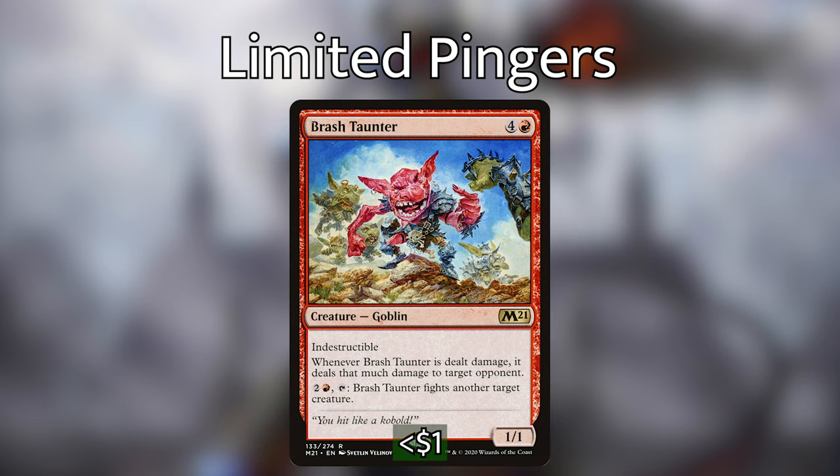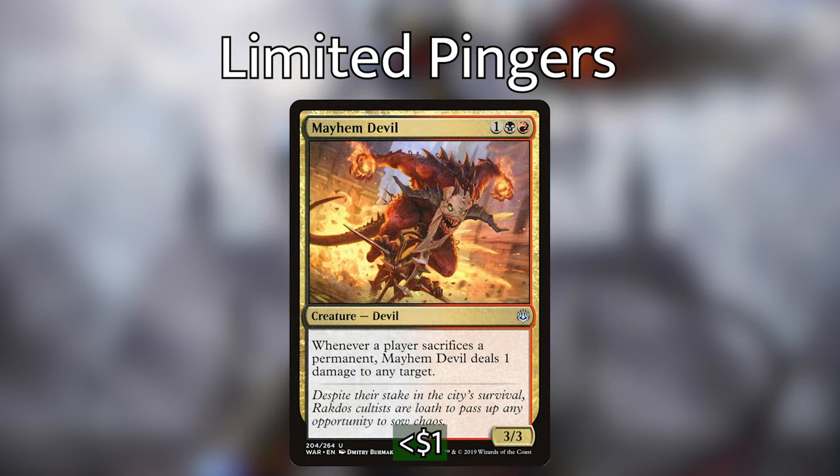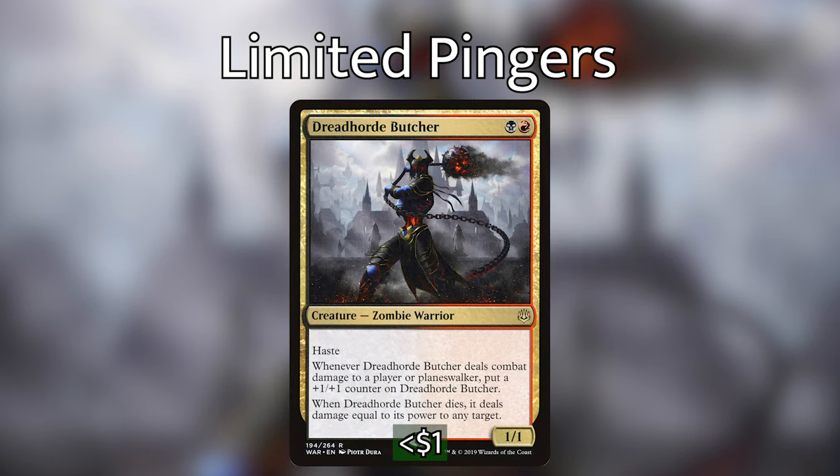Brash Taunter works a little differently in that you have to pay for him to fight another creature, but he has indestructible and any damage done to him will be done to any target, which means he can be a pretty flexible blocker and can be turned into a pinger if we need. Mayhem Devil can't ping on his own and has to rely on sacrificing permanents, but the great thing is he triggers off of everybody sacrificing permanents, so he can be a deterrent for people using fetch lands or things that generate treasures like Dockside Extortionist or Smothering Tithe. Dreadhorde Butcher isn't really a pinger, but works better when he has deathtouch — he has haste, pumps himself up when he does damage, and can deal damage to something troublesome while on the battlefield.